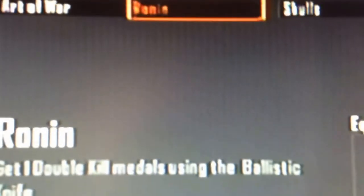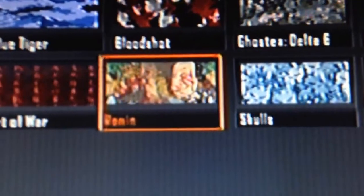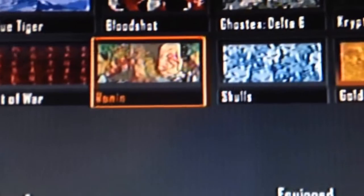The next one is Ronin, which is just one double kill. If you're having trouble with this one, I recommend going into tight spaces where you can easily melee people. They won't even know what's happening and it'll be really fast. I didn't have any trouble with it — I believe I got this on Nuketown, in a tight space, and I just picked them off really easily.